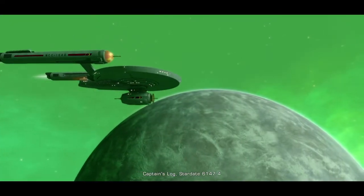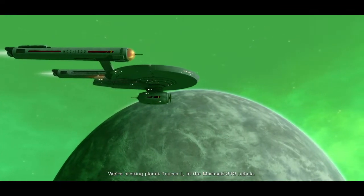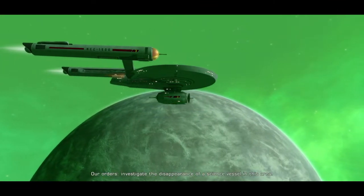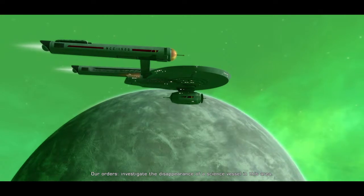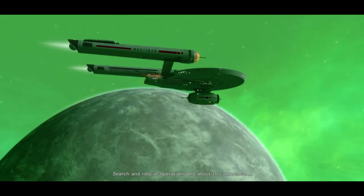Captain's log, stardate 6147.4. We're orbiting planet Taurus 2 in the Murasaki 312 network. Our orders: investigate the disappearance of a science vessel in this area. Search and rescue operations are about to commence.